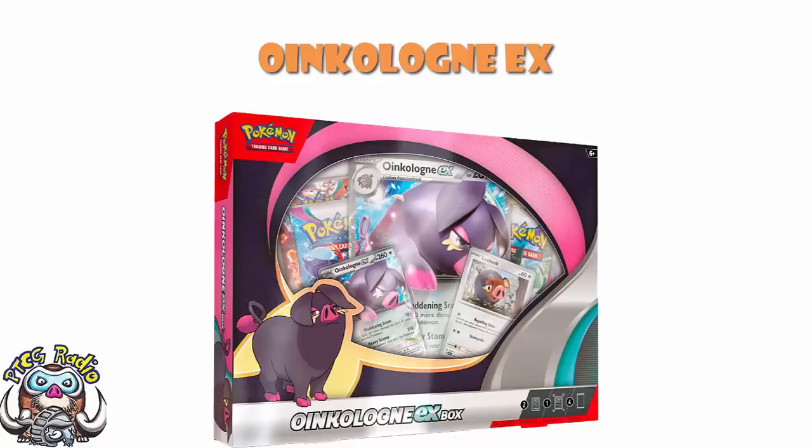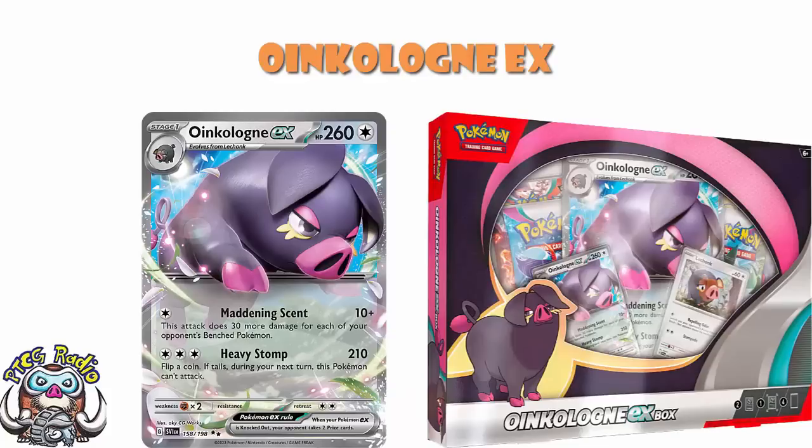Secondly, when I cast the special event over in Turin this season, I bought one random Italian pack of Scarlet and Violet. And in that one random pack of Italian Scarlet and Violet, I pulled Oinkalone EX. So I've got some love for Oinkalone EX.